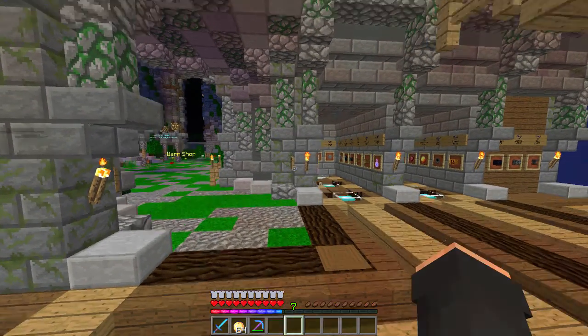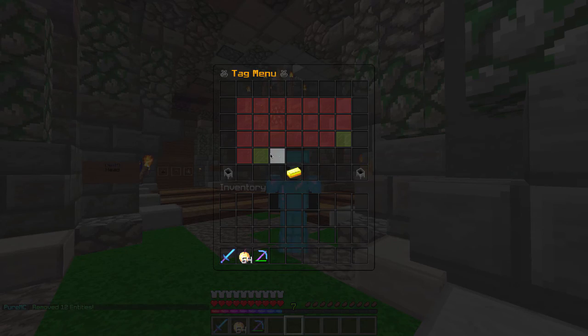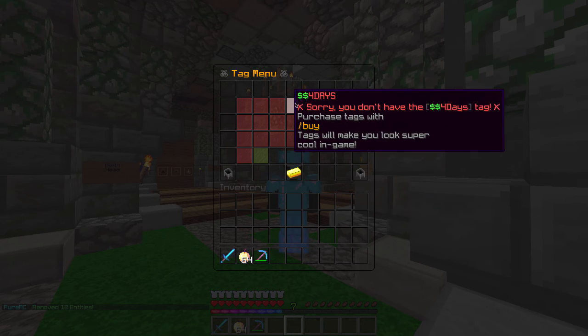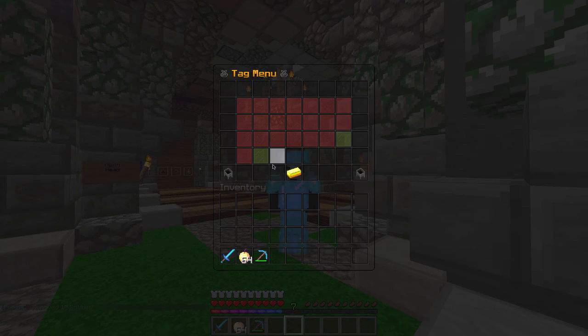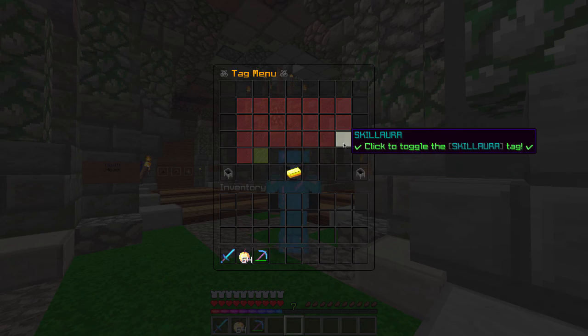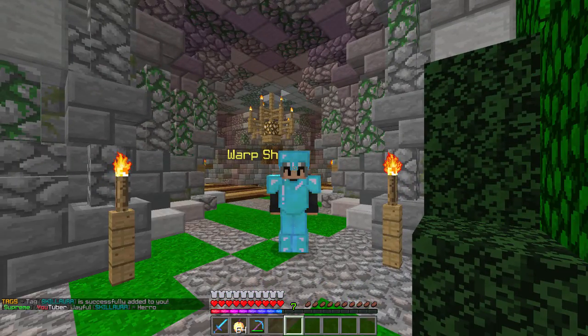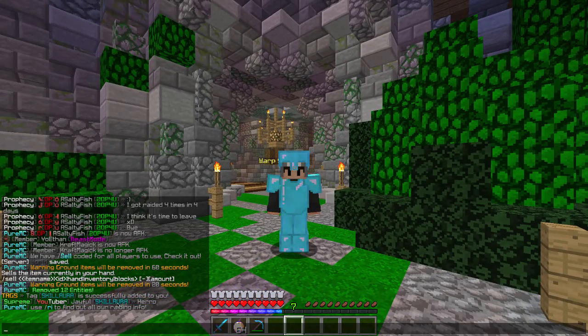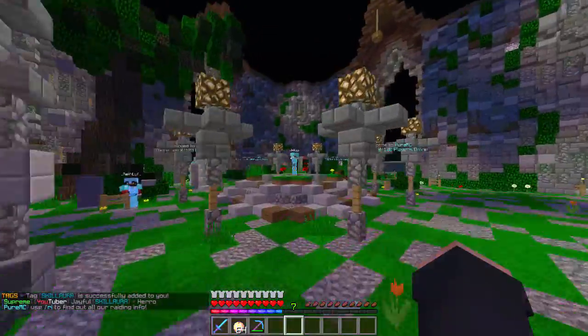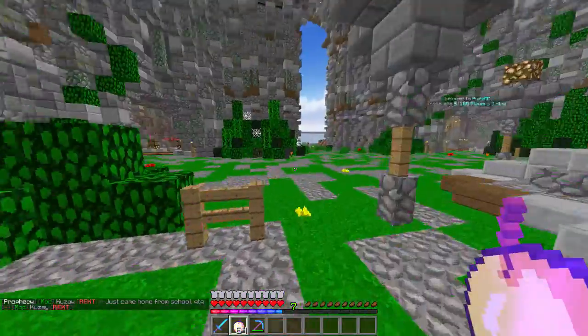What's also awesome about this server is that there's a command called slash tags. These are little prefixes that go just before your name whenever you're typing in chat. I unlocked these two from a couple of keys — beast mode and skill aura. So I'm going to toggle skill aura on. If I type in chat 'hello', boom, I have the skill aura prefix, and that's just absolutely awesome — it's a really dope tag. Those are just a couple of really dope features added onto the server.